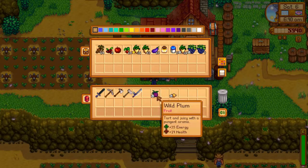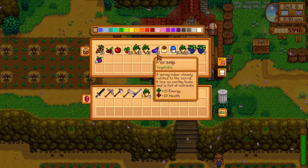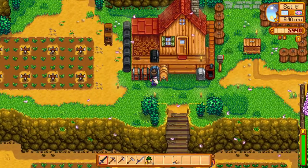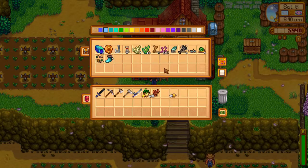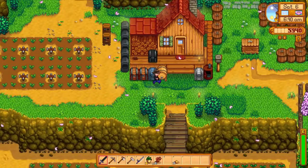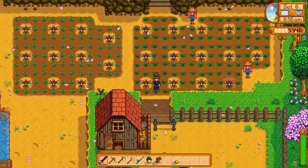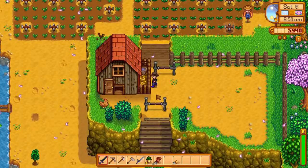We have to go drop off some stuff. I need to get to the community center and drop the five parsnips that we need. I also need to give Emily the Apricot. I've harvested all of those and I have put new ones in, so yeah, the day that I harvest those I've put some new ones in.